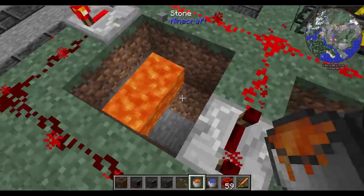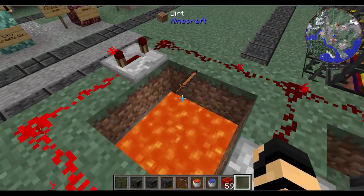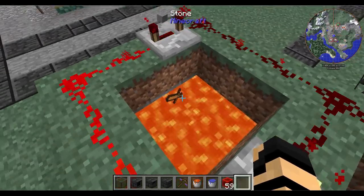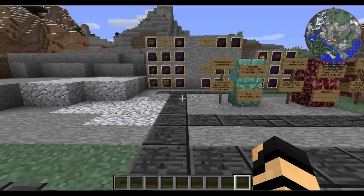Another advantage to having a Tinker's Construct tool is that items sitting in the world essentially won't despawn — there probably is some cap, but it's not bad. On top of that if you end up pouring lava onto your tool — these things are pretty indestructible — so you should be pretty safe with most of your weapons in this mod.